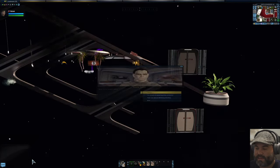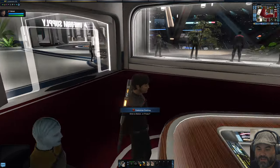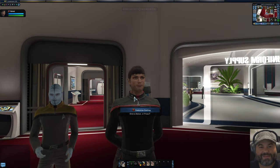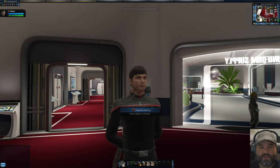Then we'll click Exit. And as you can see, on his uniform he has the two pips. Now you're ready to go and captain your ship as a Lieutenant with the field commission of Captain.